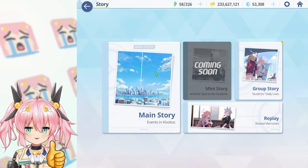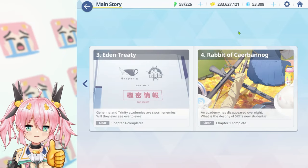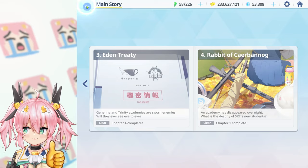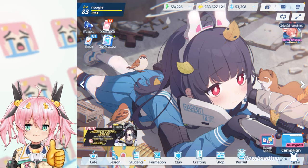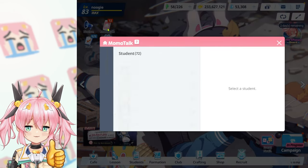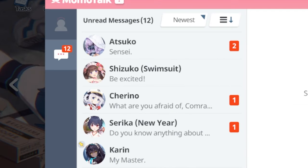Don't sleep on the story — it's really good. The main story is well made; it's a fun read. Group stories unlock when you have all the characters in that group — for example, Justice Task Force has three characters and once I have them I unlock the story. The only ones I don't have unlocked right now are Seminar, Rabbit Squad, and Jutsu Riz. These are little stories you can play, and there are also momo talks with funny little stories for each character.